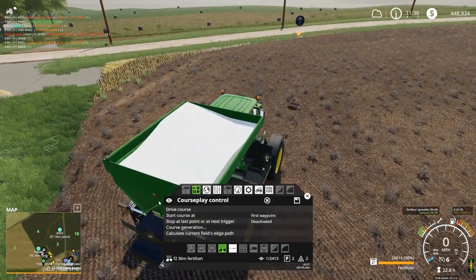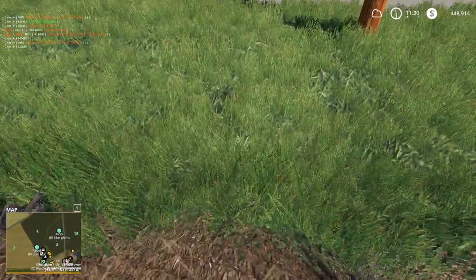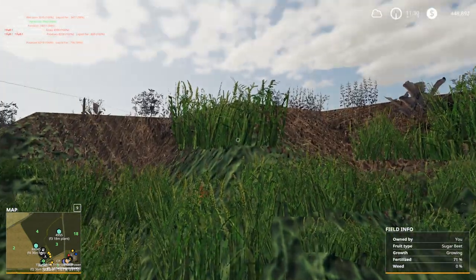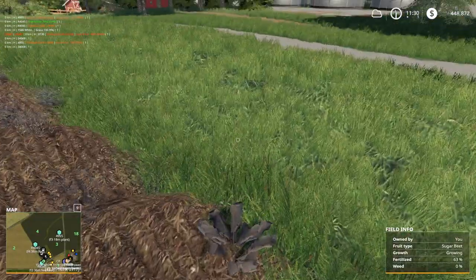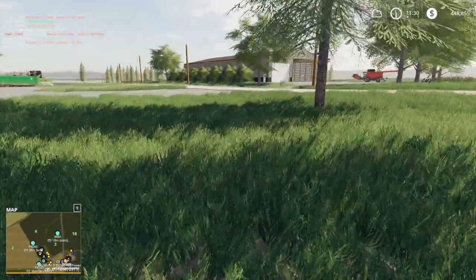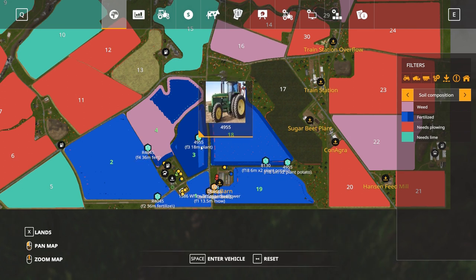Just looking at that ditch there, it doesn't look very deep until you drive into it. This is actually a really deep ditch — it goes down a ways. It doesn't look like it does, but I got something stuck in there a while back. We had a pretty good time getting it out. Was it a Courseplay run that went in there? I forget what it was, but it was stuck pretty good.